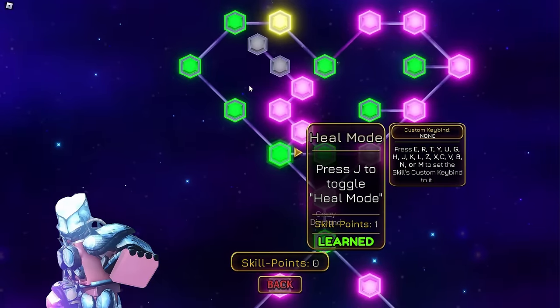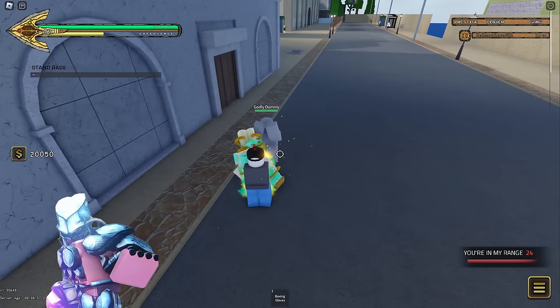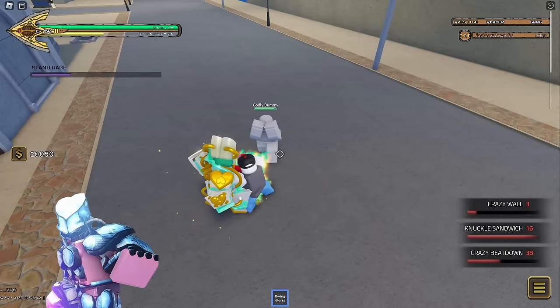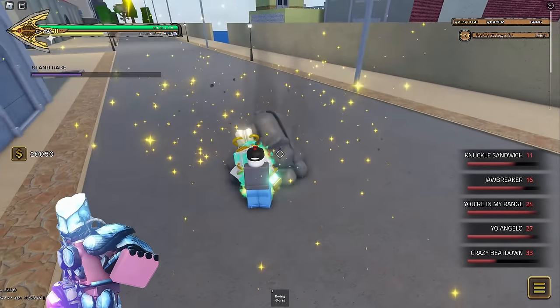Crazy Diamond is part of the reworked stands collection so it has a lot of moves, most of which are blockable. Don't just randomly throw them out — rather use them and spec moves to confirm a block break or a stun, so that way you can land your moves more frequently.